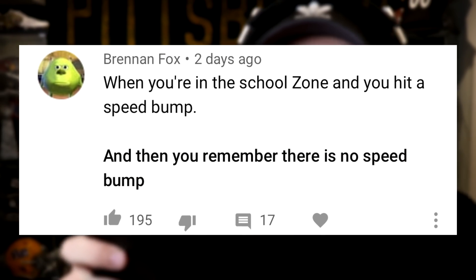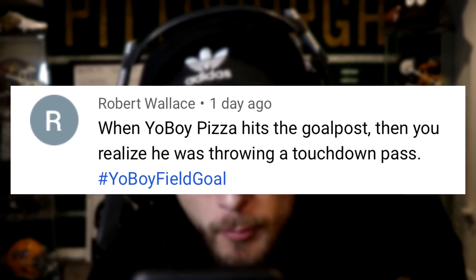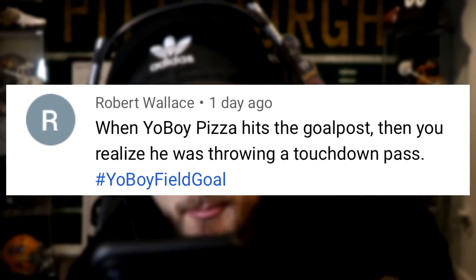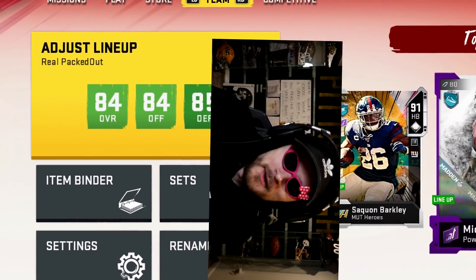Now, quickly for the comments for this video. Number one, the whiteboard — an instant classic for me. When you're in a school zone and you hit a speed bump, and then you remember that there is no speed bump. That's actually happened to me a couple of times, so I can relate to it. Then we got another one: when YoBoyPizza hits a goalpost, then you realize he's throwing a touchdown pass. I'm going to use your challenge for a weekly goal — to hit the field goalpost on an extra point or a field goal, getting us an extra pack.